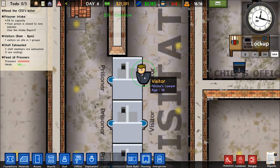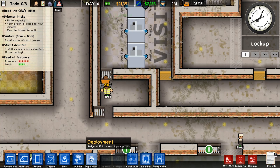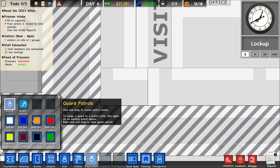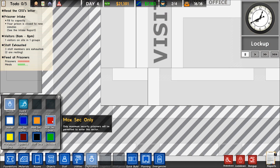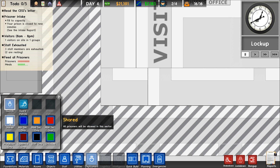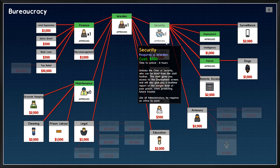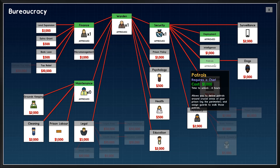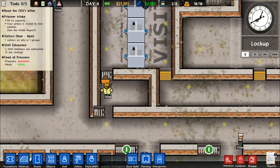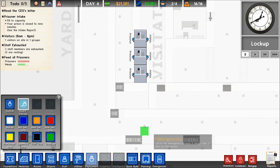We'll have an area for the guards. Let's hire a few more since we should have patrols by now. Let's check Bureaucracy — we have Security, Deployment, and Patrols approved. So let's go set up patrols from the interface.